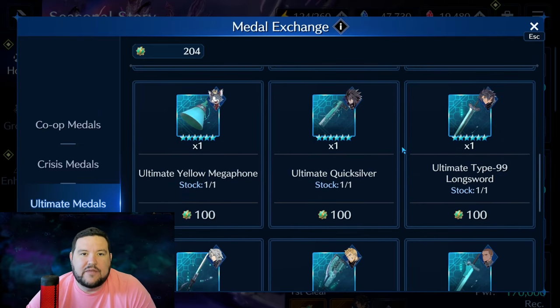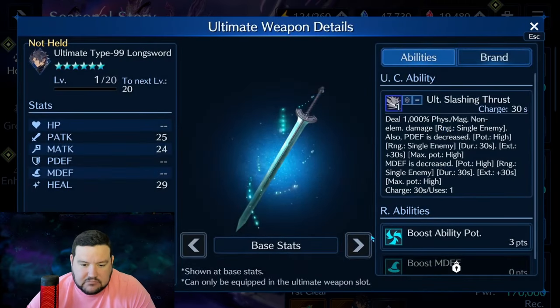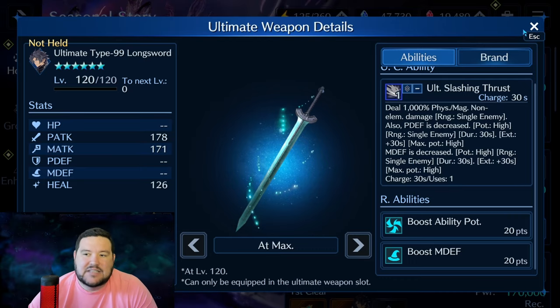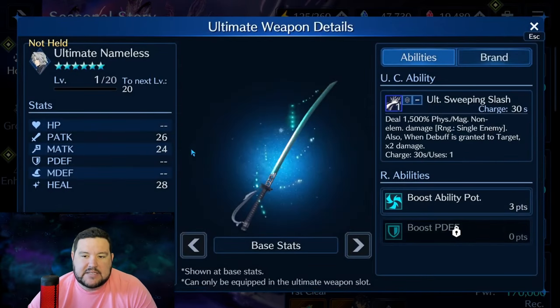Ultimate Type-99 Long Sword gives physical defense decrease potency high and magical defense decrease potency high to a single enemy — kind of the opposite of Cloud's weapon. Cloud takes their attack stat down; this enables your DPS by lowering enemy defenses. When you can use it, it will have a pretty big impact on damage. The counterpoint is some bosses just won't be susceptible to it, so you have to keep that in mind.